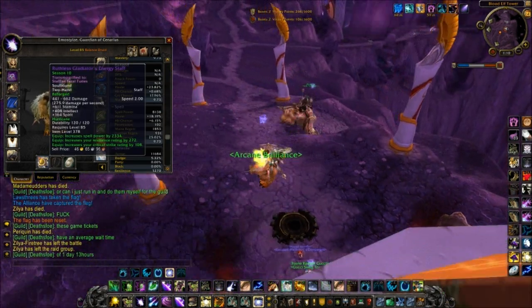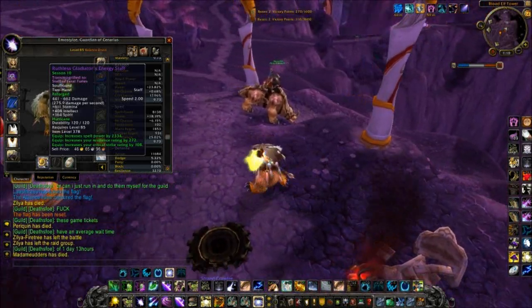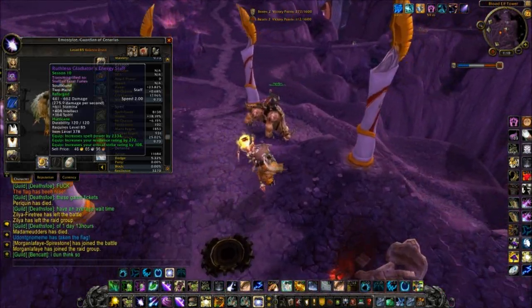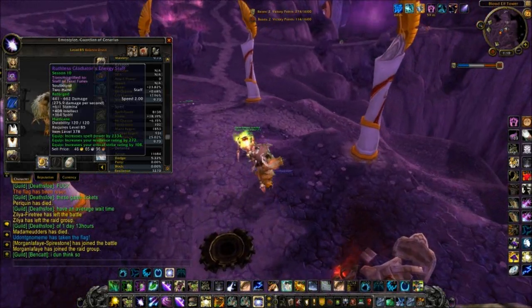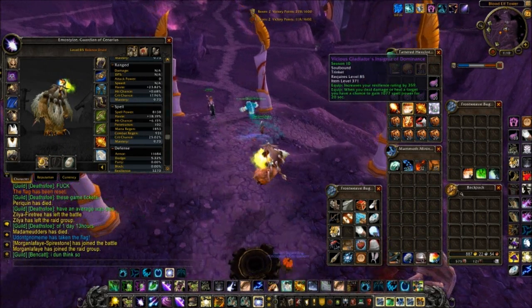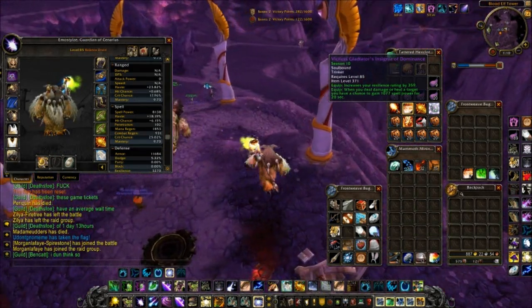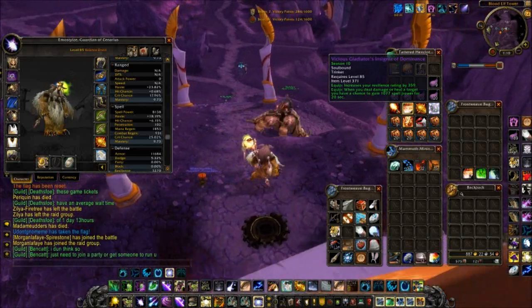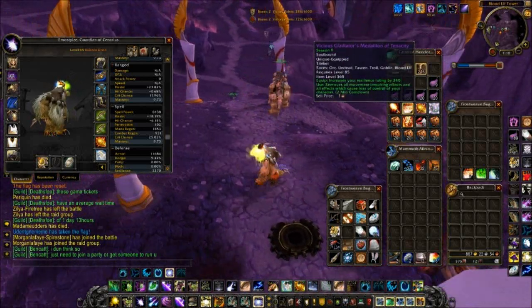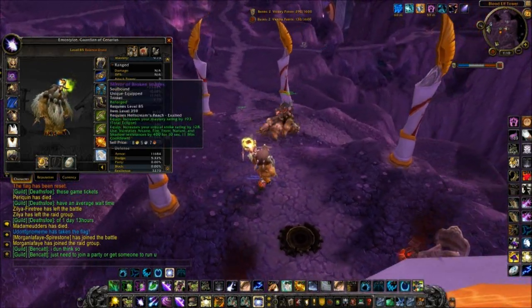My mate and I have been trying it out, and we found that Hurricane's the best enchant for Moonkin right now. You might think that the Power Surge might be better, or Pratoron, whatever it is. I was using it before, along with this proc — 1k Spell Power for 20 seconds — the Vicious Trinket. But I've actually found out that I'm better off using this one from Tolbarad.